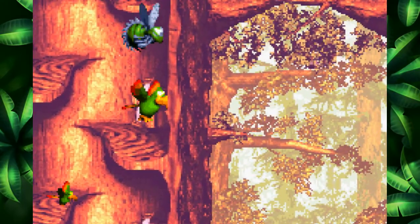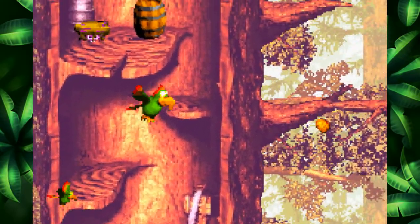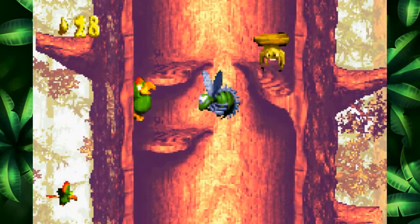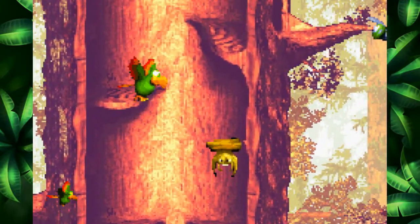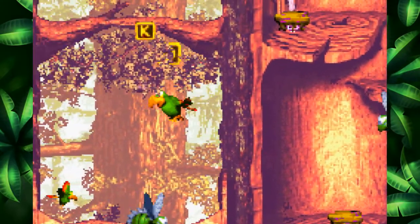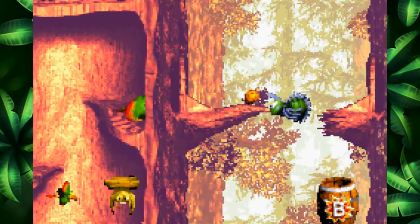Anyway, so we're playing as Squawks now. Squawks is back. Squawks and Enguarde are the only animal buddies that appear in all three of the trilogy games, which is quite cool, although I do miss my Rambi. And I do miss my Winky. I wish they would have brought Winky back.